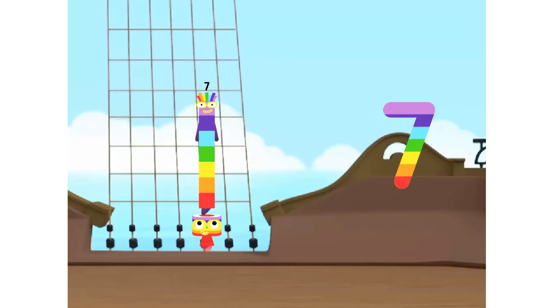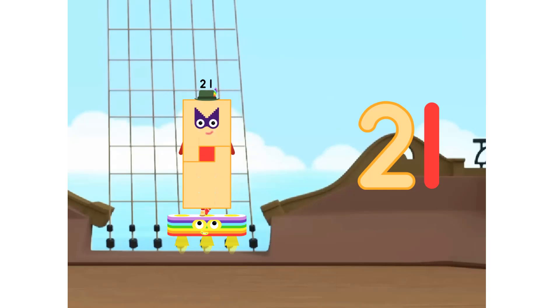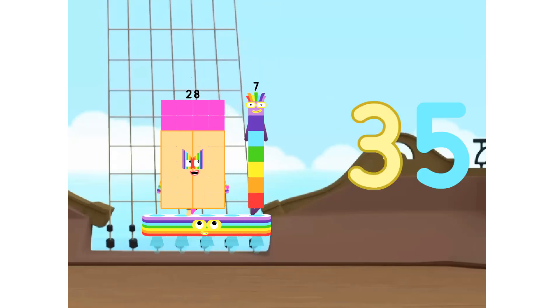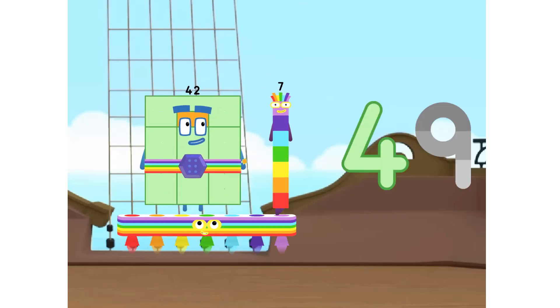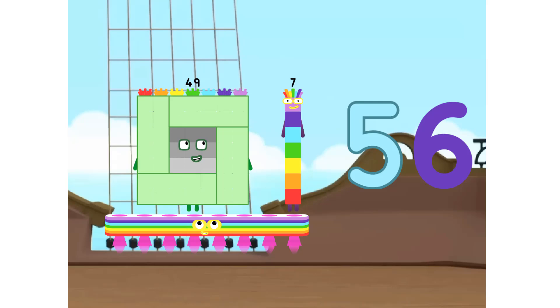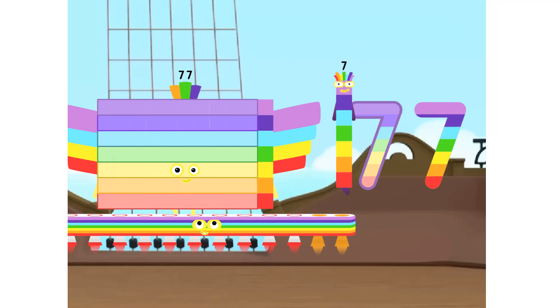1 seven is 7, 2 sevens are 14, 3 sevens are 21, 4 sevens are 28, 5 sevens are 35, 6 sevens are 42, 7 sevens are 49, 8 sevens are 56, 9 sevens are 63, 10 sevens are 70.